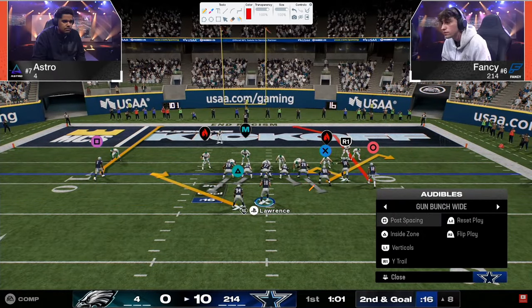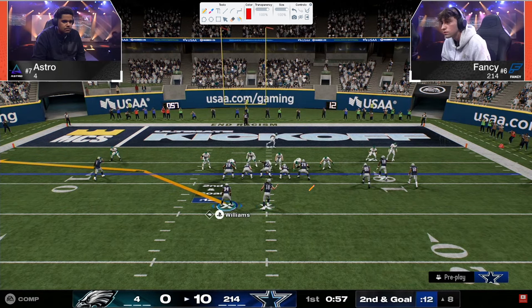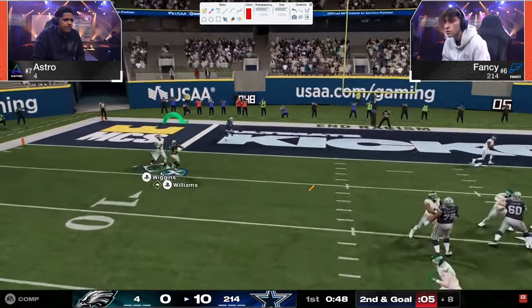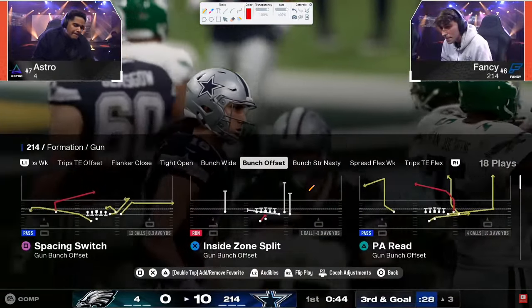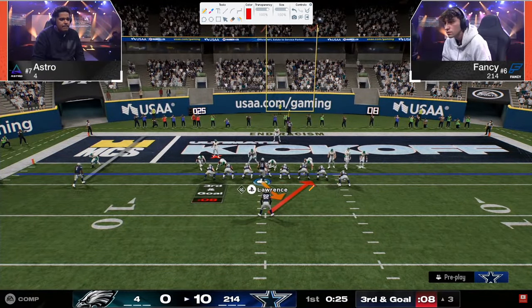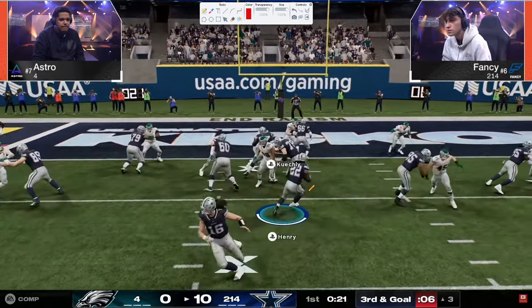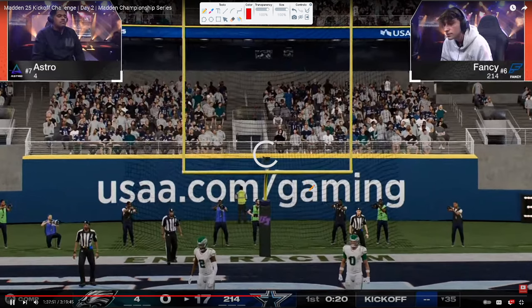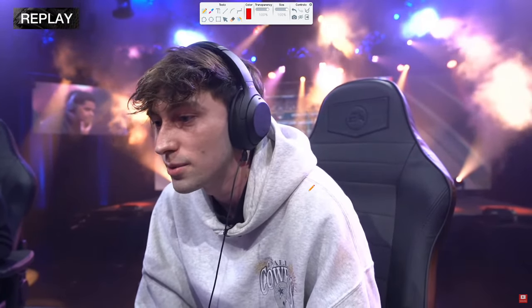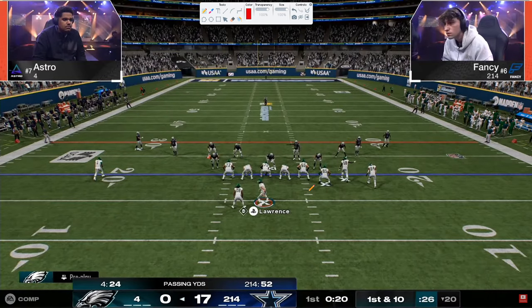Running back table route — if that linebacker blitzes, we're throwing the table route every single time. He motions him out. That was actually a really good play by Astro. Curl route — I feel like Fancy has to anticipate that a little better. This has added a completely new layer to strategy: it's now 'I know that you know this is open, so I'm going to look to this, or anticipate that you bite down on this and throw the other route.' That's what this is going to be.